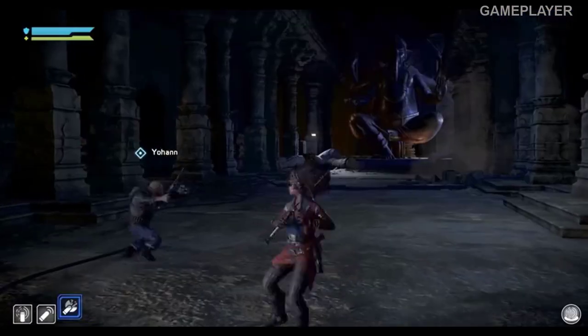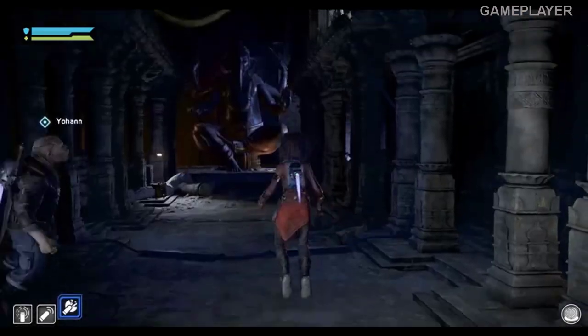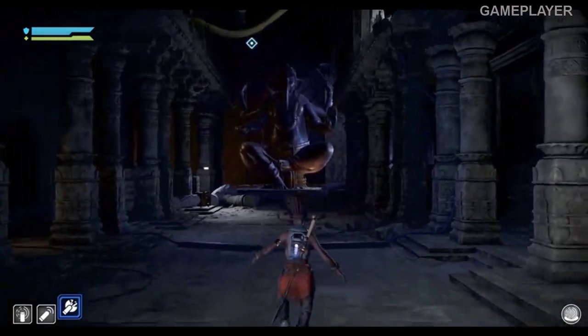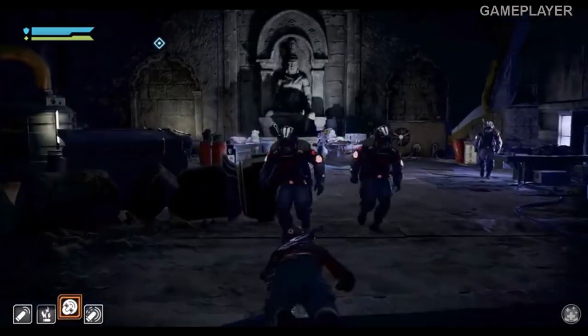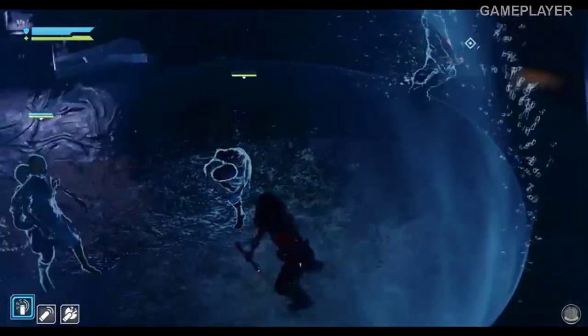You play as a customizable space pirate captain who carries a sword, a gun, and a jetpack as basic equipment. Your character and weapons can also be enhanced with augments, which grant special abilities and let you experiment with different effects in combat.